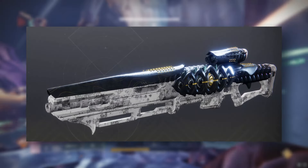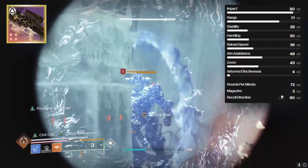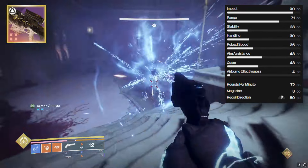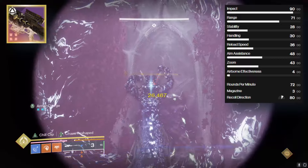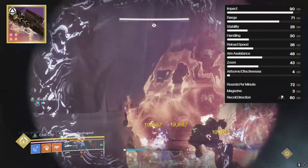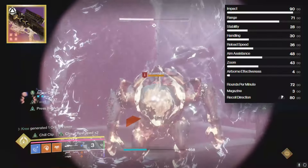This bad boy is named the Critical Anomaly. This is an aggressive frame Sniper Rifle, just like Succession, so you're definitely going to find that this thing packs a stronger punch than most Sniper Rifles would. And since they removed the kinetic special weapon damage bonus, using something like a Strand or a Stasis Sniper Rifle is stronger than it was before the Final Shape, which is very good and very much welcome.